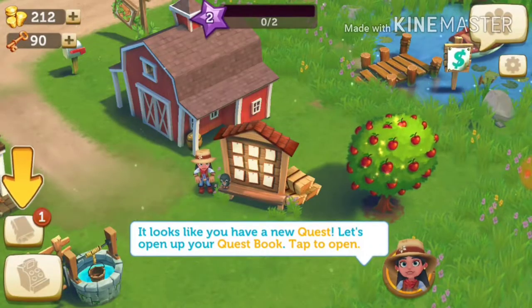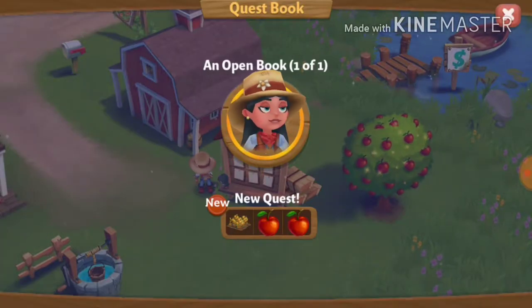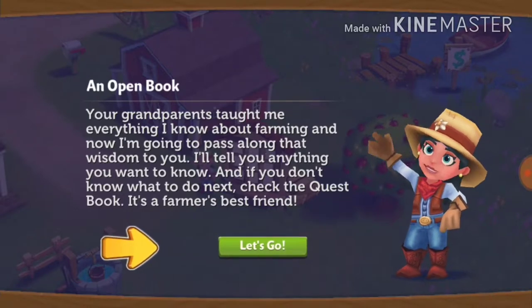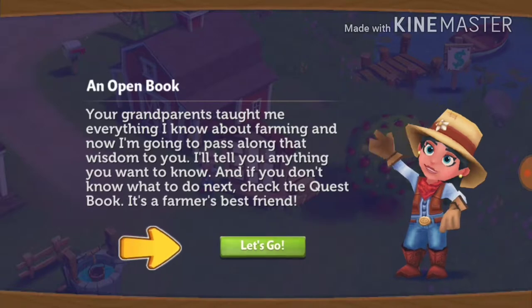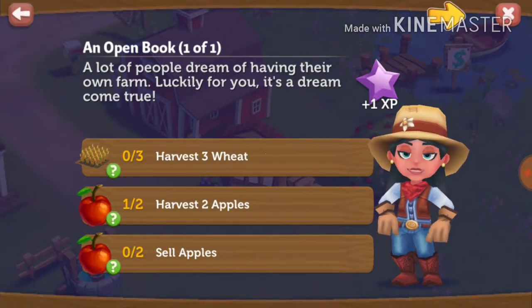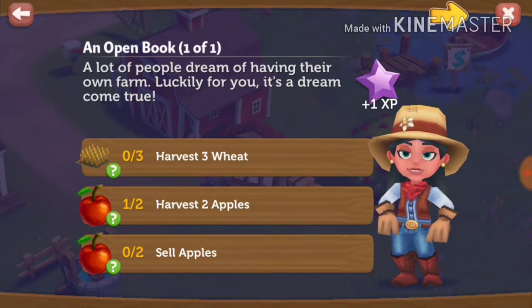It looks like you have a new quest. Let's open up your quest book — tapped open. I need wheat and two apples. Your grandparents taught me everything I know about farming. I'll tell you anything you want to know, and if you don't know what to do next, check the quest book — it's a farmer's best friend. Harvest three wheat, harvest two apples, sell apples.